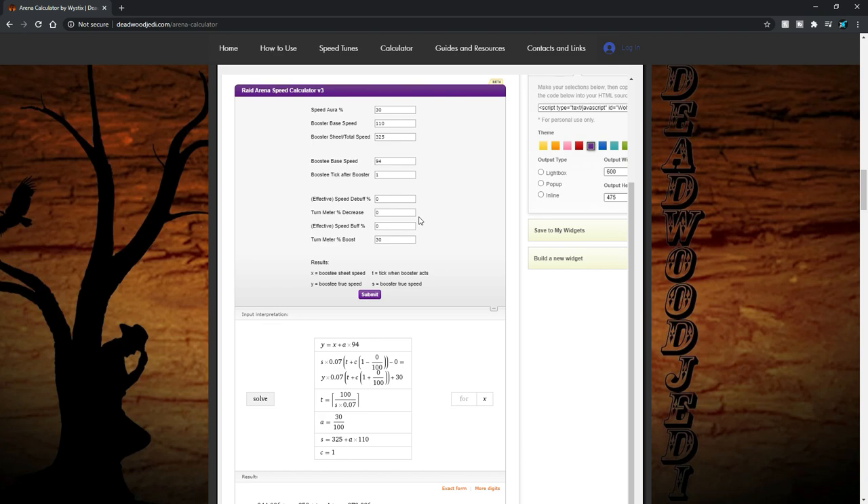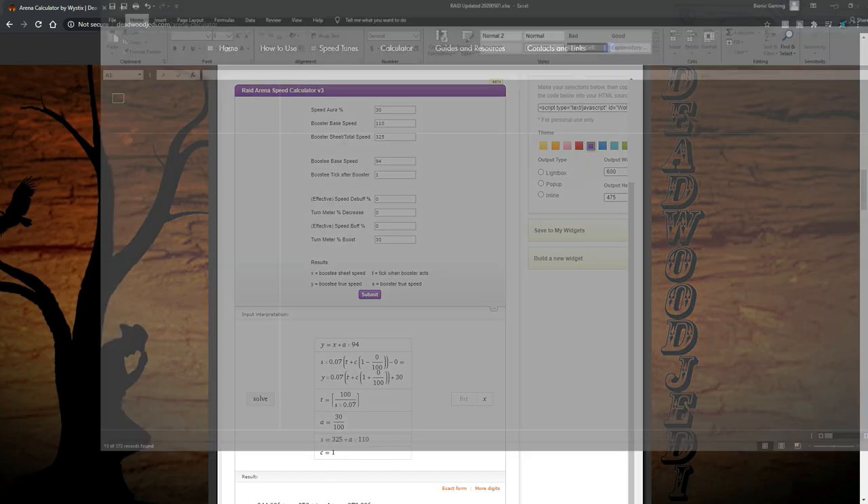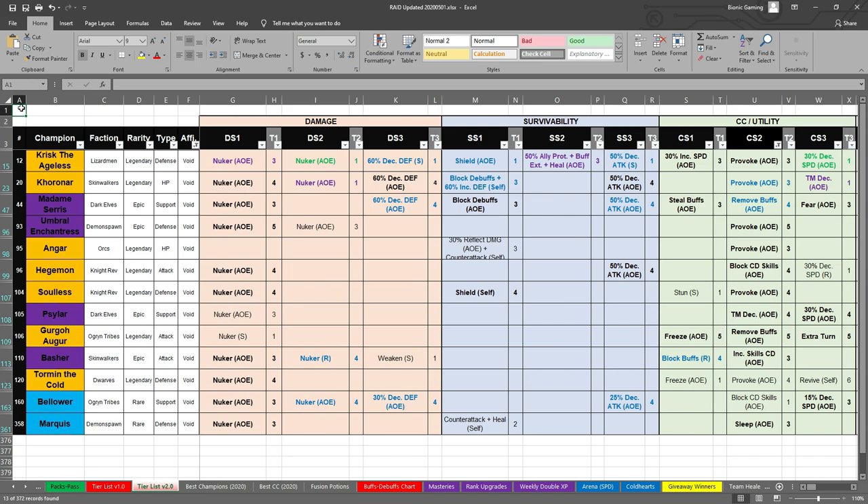What I'm going to be using in my example is Arbiter, of course, because that's sort of the big prize. Once you have Arbiter, you want to follow up with your best CC champion — but what is the best CC champion? That's what I also want to cover in this video. I'll explain why I've chosen the champions that I have and what you guys might be able to do to plan your strategy.